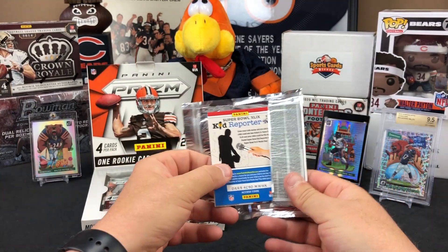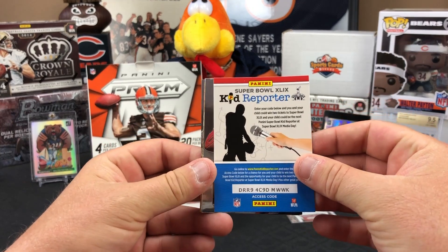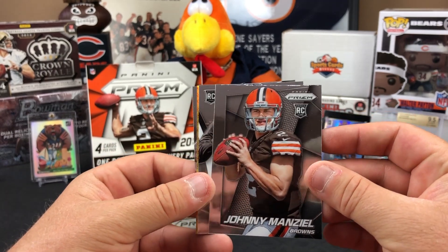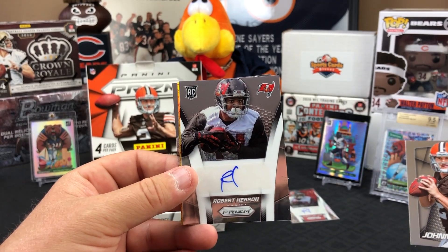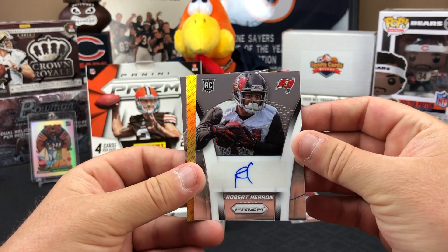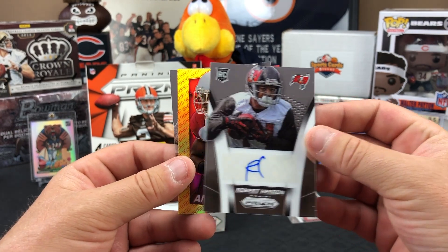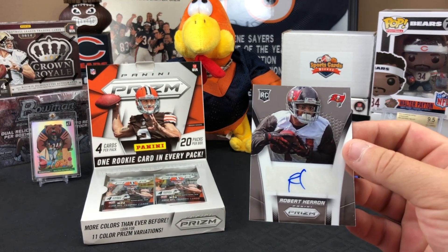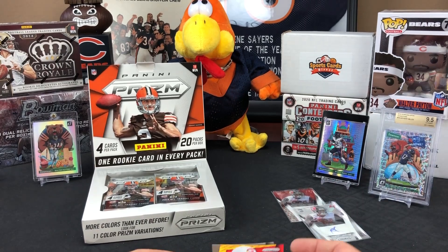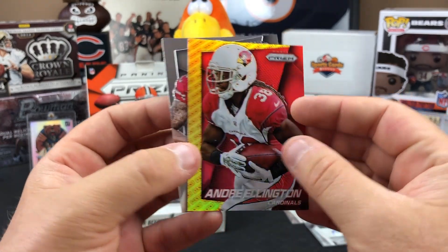The packs open cleanly with the kid reporter on the front — easy to pull out. Johnny Football appears on the cover card. Then a second Robert Heron auto surfaces, prompting the question: is there an auto in every pack? Chuck asks if they've hit a hot box, and Andre Ellington appears alongside it.